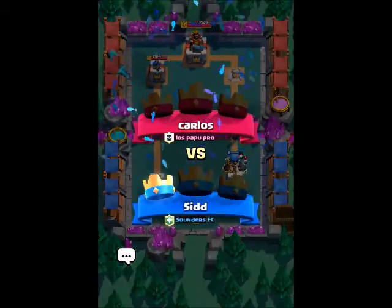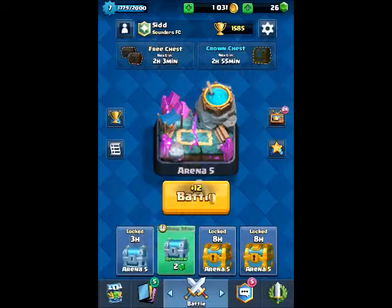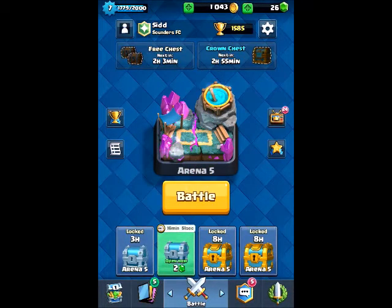As you can see, this deck was very very good against Carlos. He also had a giant skeleton deck but we easily beat him. This deck is pretty much: counter all the attacks and then do a good giant skeleton push and you can easily beat them. The goblin barrel and minion push was a total game changer - the goblin barrel pretty much just won us the game. If you guys enjoyed the video please leave a like, subscribe if you're new, and comment down below if you want me to do any challenges on Clash Royale. See you guys later, peace.